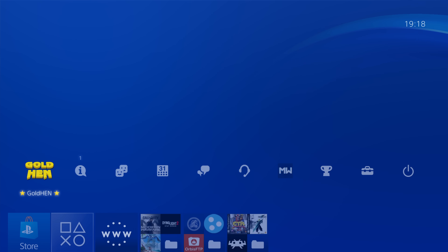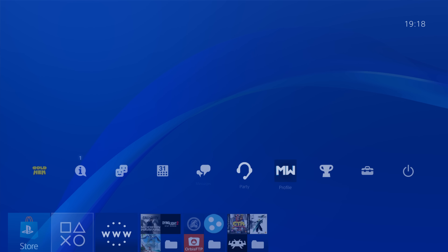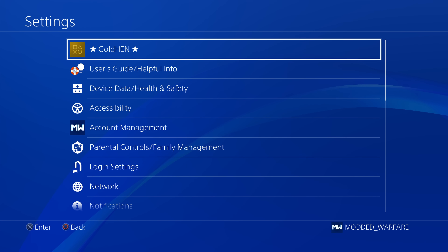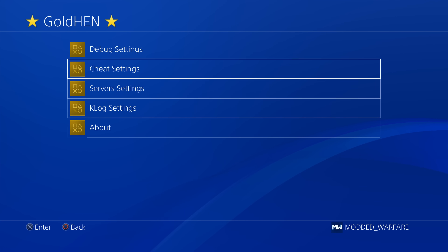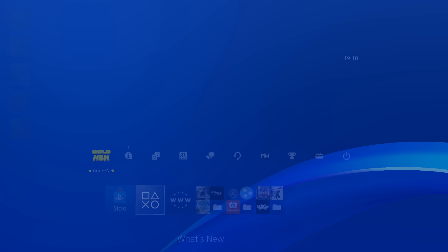So firstly we have the Gold Hen Quick Access menu. This was included in the beta but wasn't available in the previous version of Gold Hen, so we now have quick access to the Gold Hen settings. You can still access the Gold Hen settings by heading into the normal settings menu where Gold Hen appears at the top — that's still there — but you now also have quick access to it in the function menu.